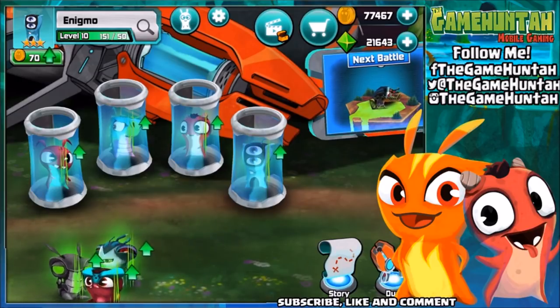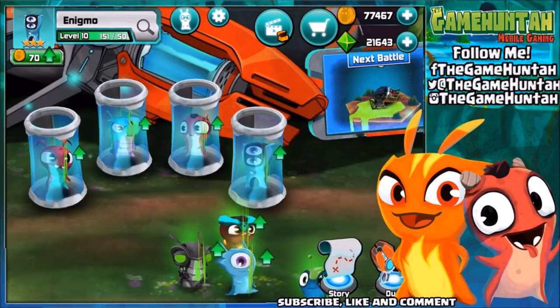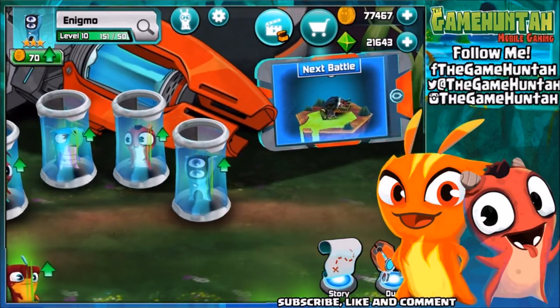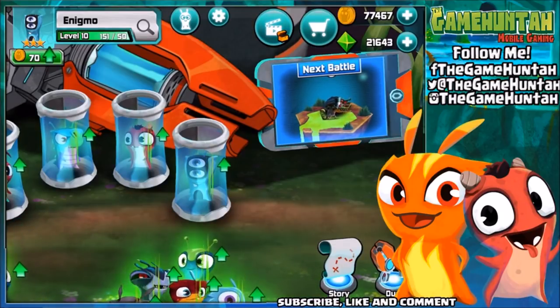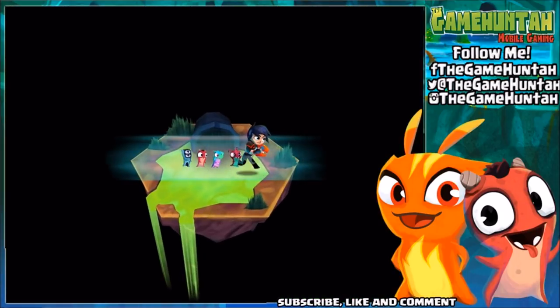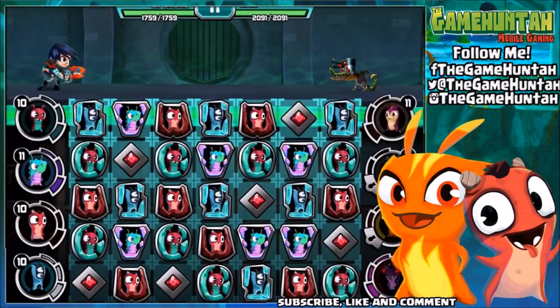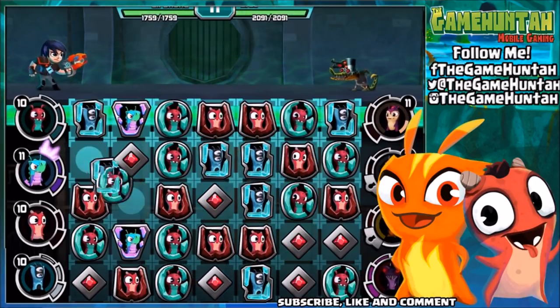I'm surprised — I think we're missing that part from Slug It Out 1 where Enigma used to be so powerful, matching tiles and shooting blaster. Well, let's see what you can do in our first battle in Slug It Out 2 with Enigma! Let's go to a duel — let's see if Eli can do something against Brock. Brock is more powerful than me, so let's be careful.